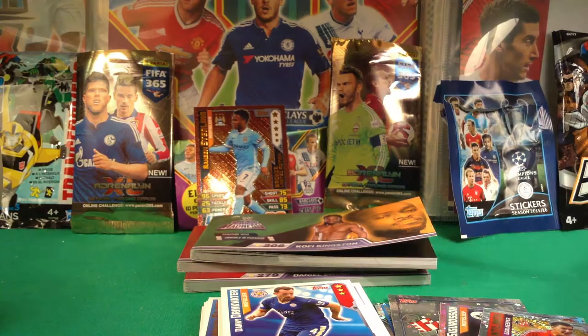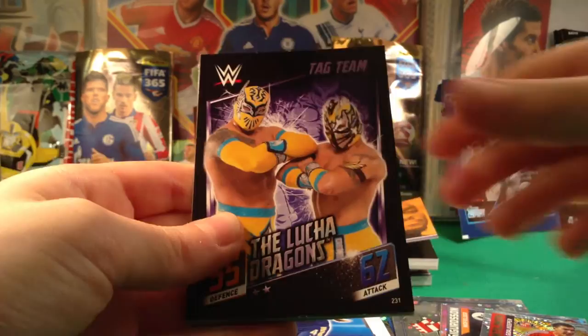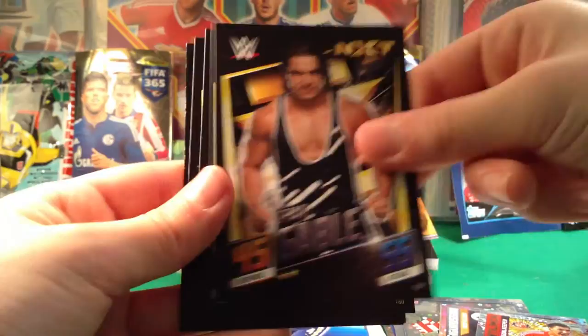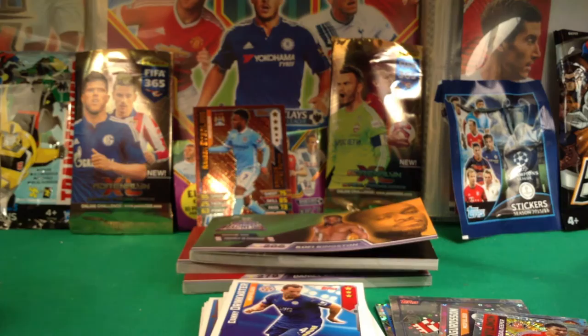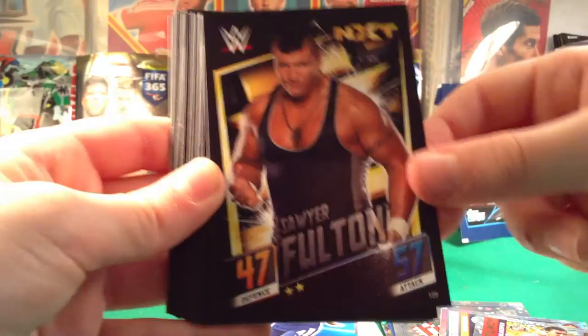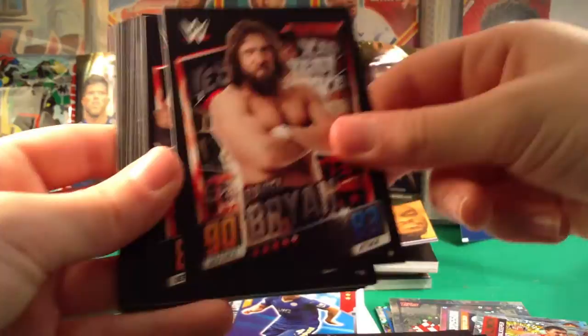Then I opened quite a few Slam Attacks Now and Forever packs and got quite a few trades. I got the Lucha Dragons, the Ascension, New Age Outlaws, Bret Hitman Hart, Edge, Rowdy Roddy Piper, Billy Gunn, Chad Gable, Corey Graves, Rojo, Rowley, Devon Taylor, Hideo Itami, Marcus Lewis, Simon Gotch, Tyler Breeze, Sawyer Fulton, Christian, Darren Young, Lillian Garcia, Eden, Jimmy Uso, Zeb Coulter, Daniel Bryan, Triple H, Sami Zayn, The Miz, Adam Rose, and Dean Ambrose. Just so you know guys, these are all trades.